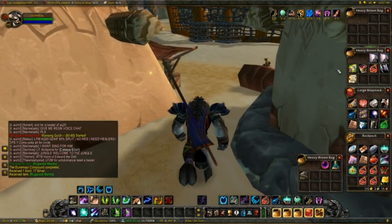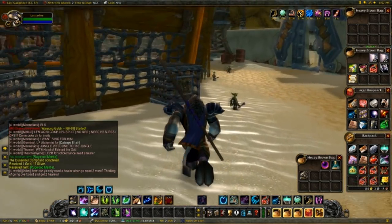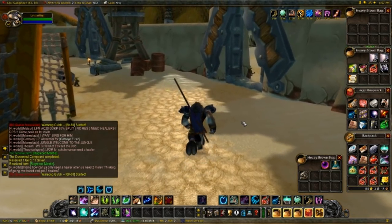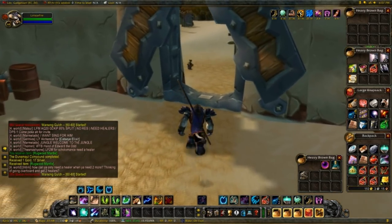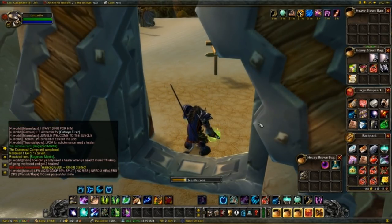Now we just got the Mageweave, so we still have the Wildvine, Heart of the Wild, Heavy Silken Thread, Truesilver Bar, and Jade left. Without further ado, let's go to the Auction House and hope the prices are gonna be somewhat forgivable.